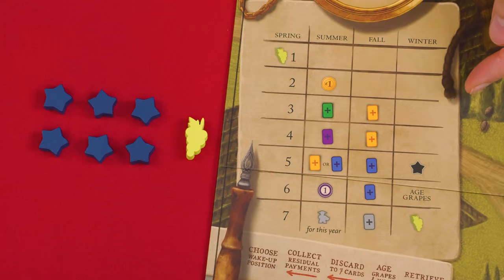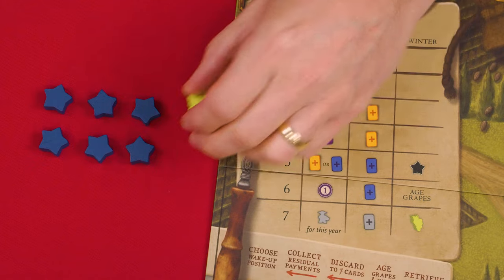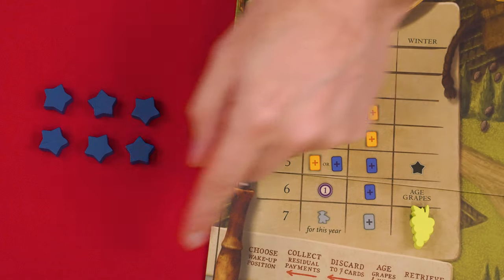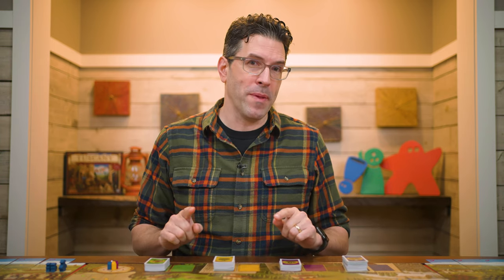On this board's wake-up chart, add the grapes token to this space. Each person also collects six influence stars in their player color. You'll otherwise set the game following the usual rules, and we'll assume we have four players in this video. With that understood, let's go over the new features of this board.